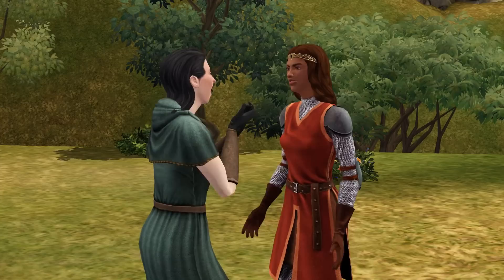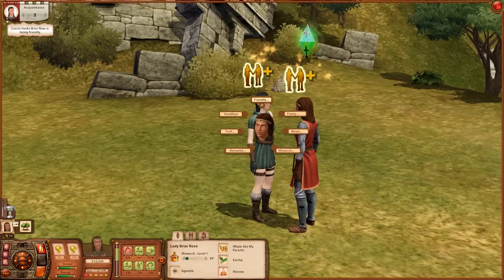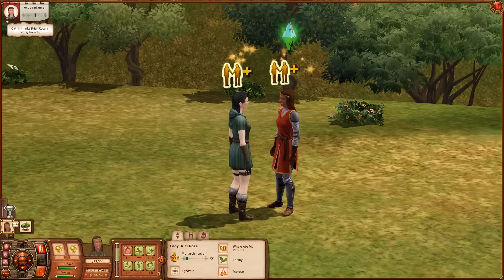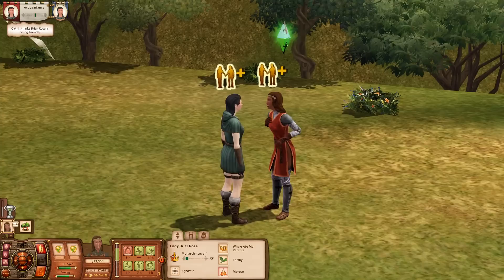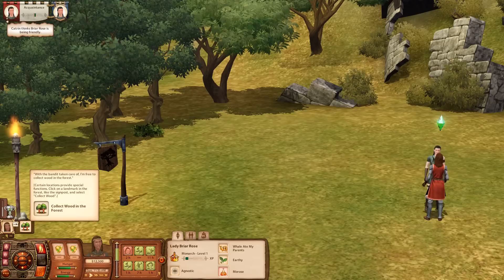Hello everyone and welcome back to The Sims Medieval. We're here with Queen Briarose who has just run into a forest bandit in the woods while out to collect some wood to build up new buildings in town. We've gotten to know the forest bandit a little bit - we had a chat about the fact that we are the monarch, the long-lost princess who survived the carnivorous whale attack that Briarose's family all vanished in. We'll chat for just a second and then resume and change back into our queen outfit, or maybe leave on our dueling outfit while we collect wood to complete our first quest.